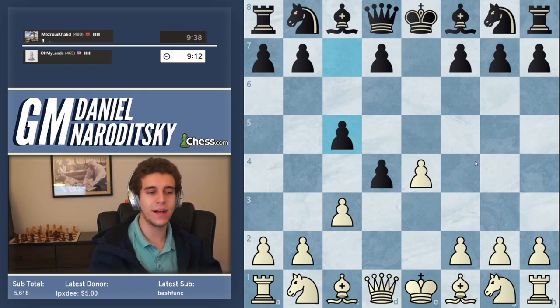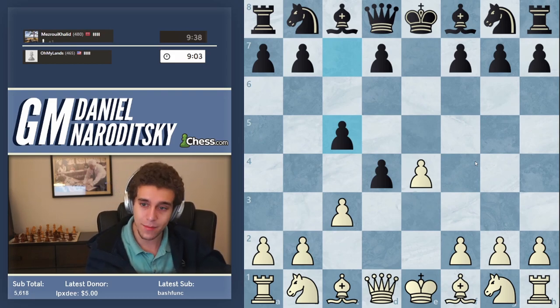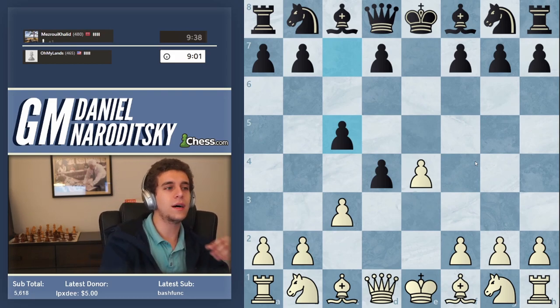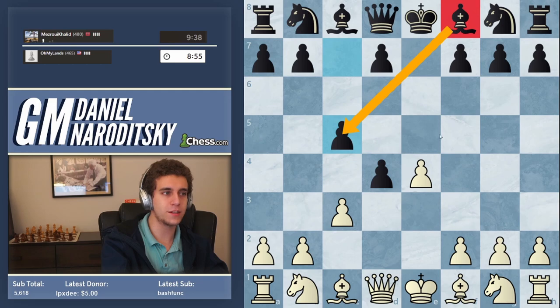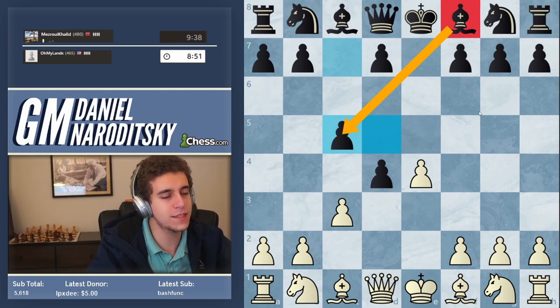Here, black declines the gambit — black plays c5. A declined gambit is when your opponent refuses to take the pawn you've offered. So he plays c7 to c5. That's not a bad move, actually, but it's not a great move either. The reason it's not great is partially because he blocks the bishop from developing to c5 and he creates a weakness on d5.